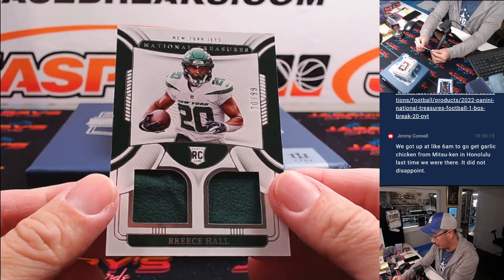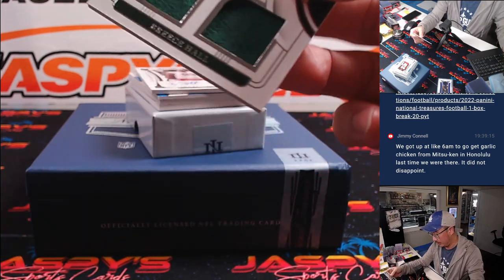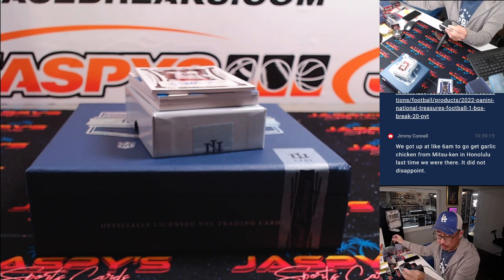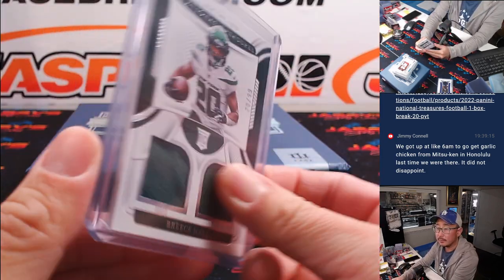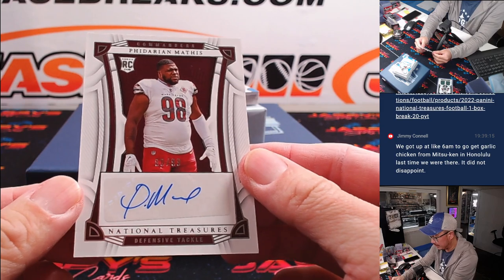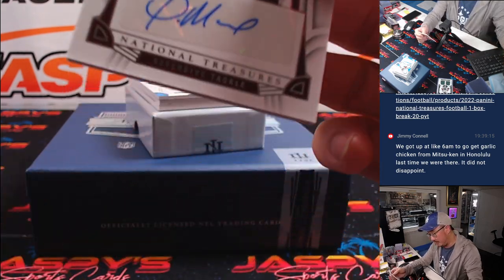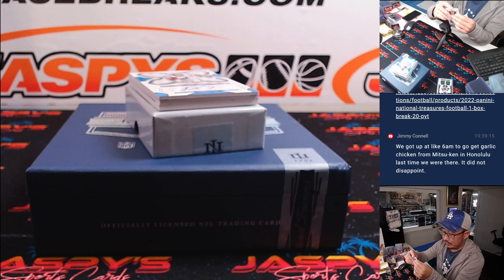Here's Breece Hall, dual relic, 79 out of 99 — dual relic for the Jets. That will be for Eugene. Some autos now — we've got Finderian Mathis, 80 out of 99, for the Commanders. Edward with the Commanders.